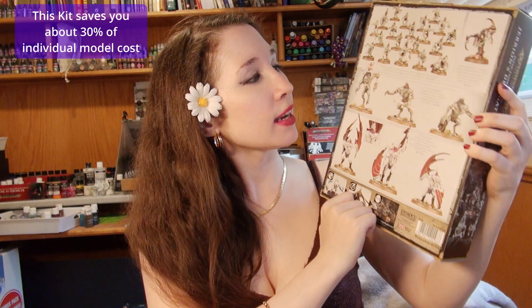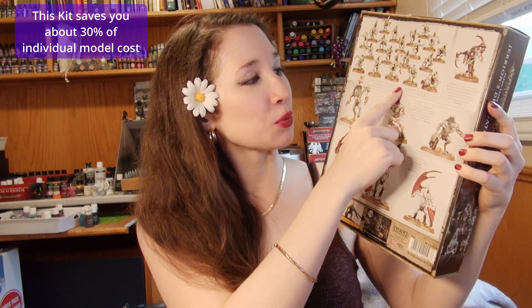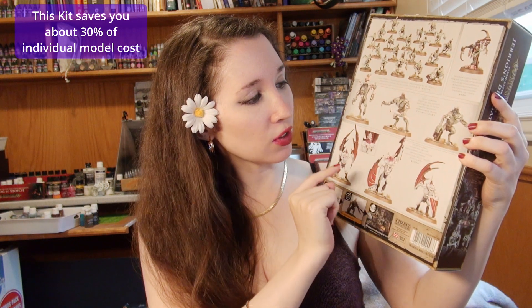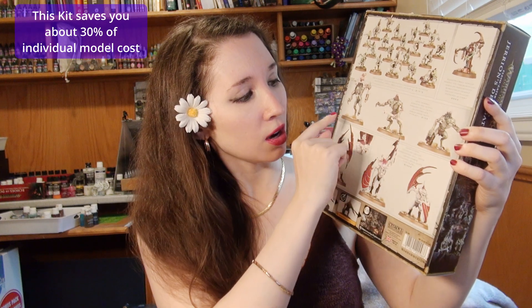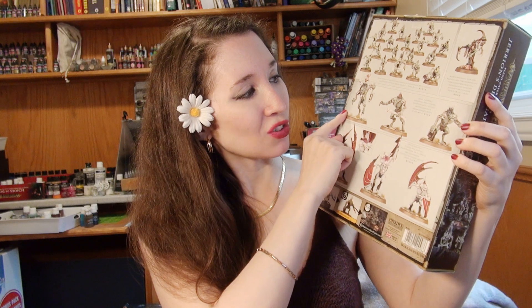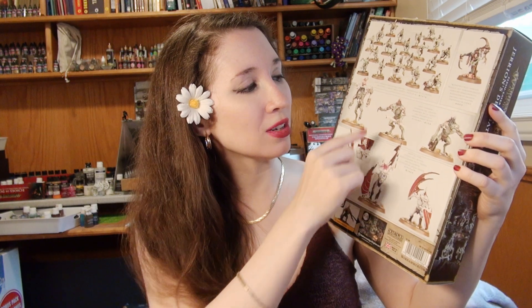And then we also have Flesheater Courts, Jerrion's Delegation, which is another Regiment of Renown that includes the quite old Crypt Ghouls, Crypt Horrors, and Crypt Flayers, which you could build six of these, six of these, or six of these, or three and three, though the Regiment of Renown says that you need to build one of each. And then we're going to be checking out specifically the Marrow Scroll Herald miniature.